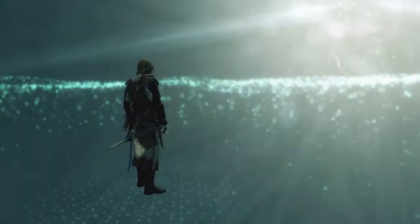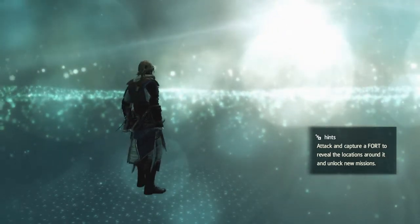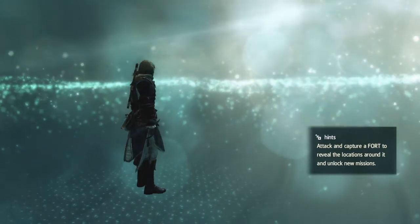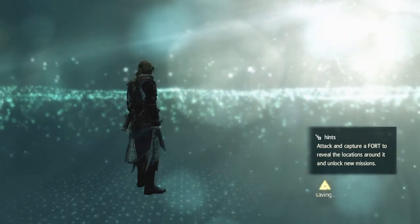Hi everybody, welcome back to my 100% walkthrough of Assassin's Creed IV Black Flag. On this video we are going to be doing the second and last of the naval contracts from Fort Chinchorro, and this is called the Smuggler's Den, or maybe just Smuggler's Den without the 'the', but it's close enough.